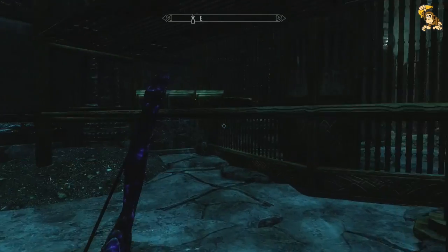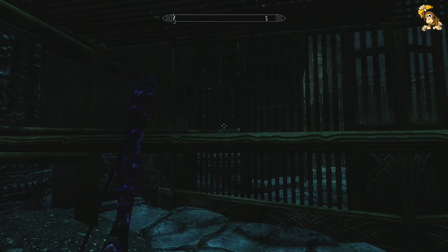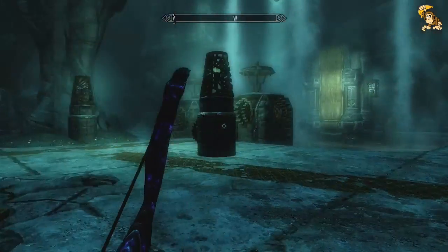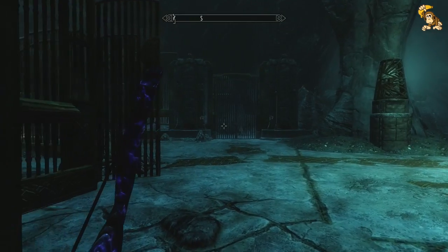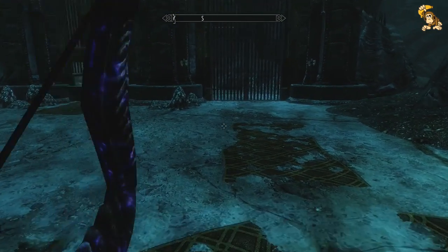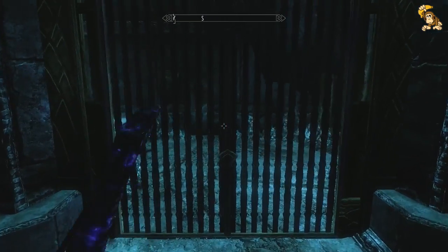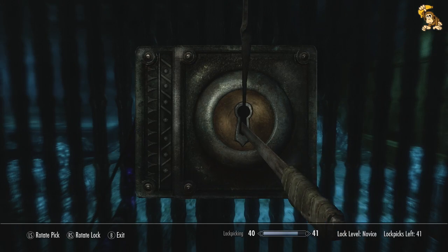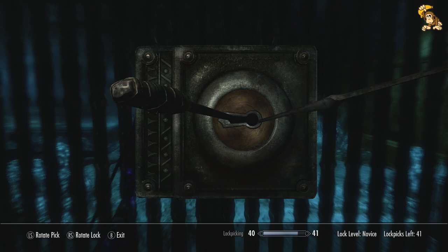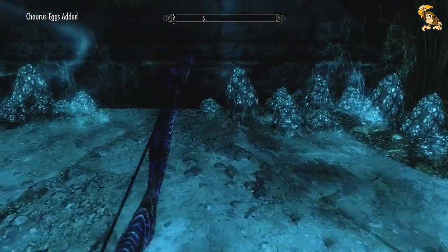Before we do that I thought it'd be a good idea to raid the place and see what we can have. As usual we're completely weighted down. There are also a couple of Charus Reavers held in that area over there. It's obviously guarding something useful. We did pick up a fortified lockpicking necklace and we also have some fortified lockpicking potions made with spider eggs and Namira's Rot.